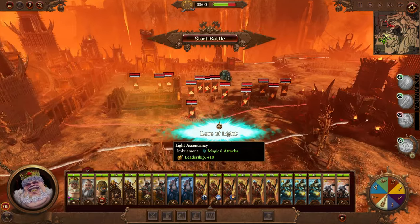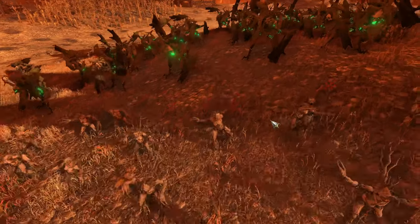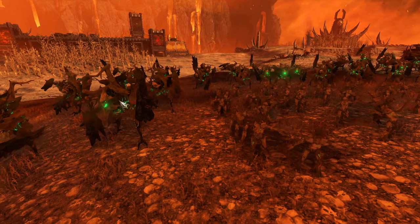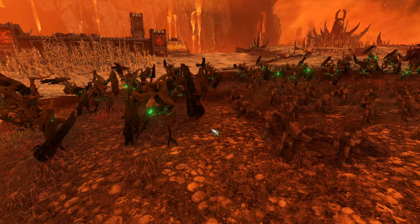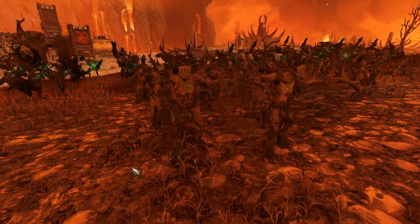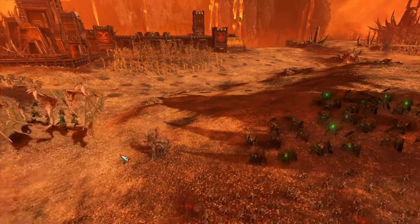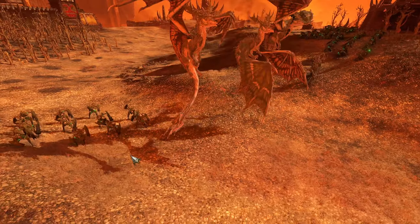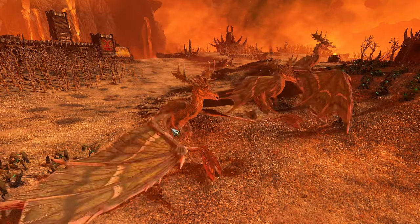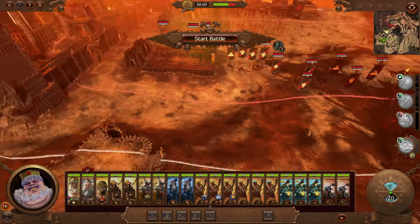Battle time! Let's start by having a look at these guys. Starting with the dryads here - they look cool, scary. Well, these aren't dryads, these are treekin; these are the dryads I guess. Yeah, they look cool too - stuff of nightmares. Very cool. And then we have the forest dragons here and they look really cool - again the stuff of nightmares. They are pretty nasty.